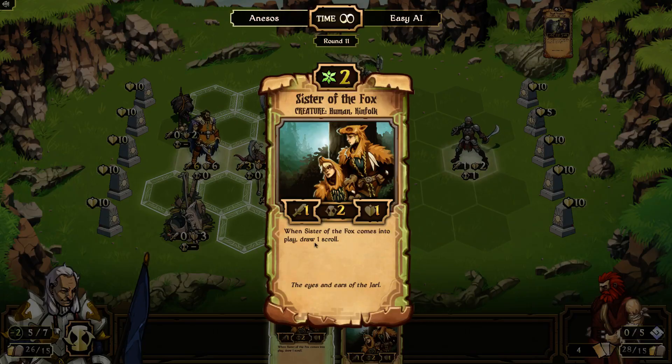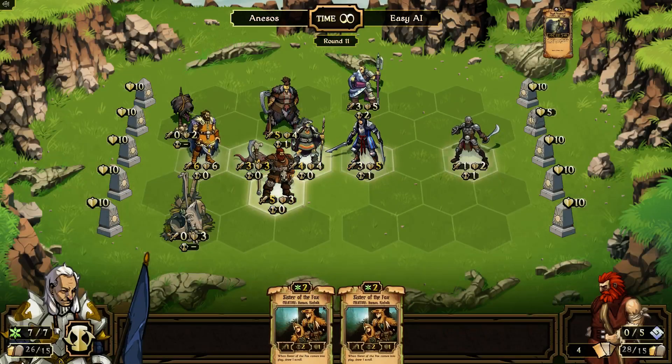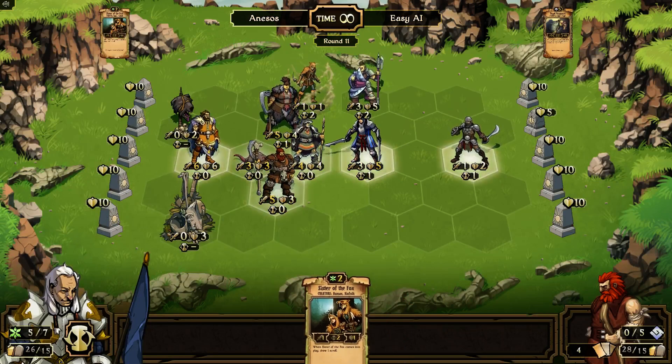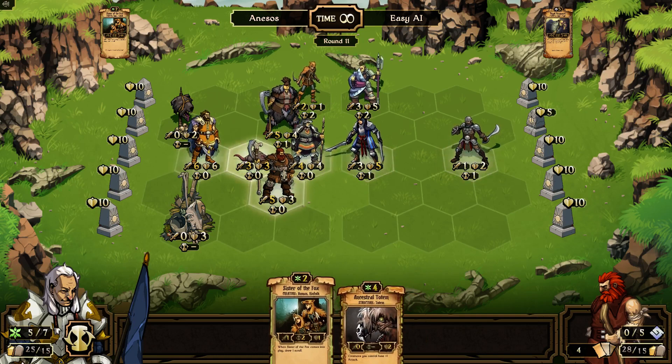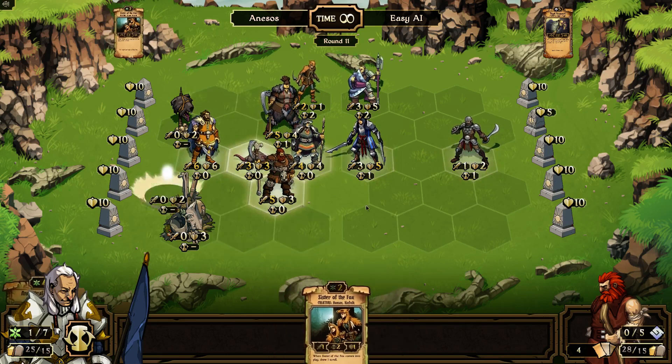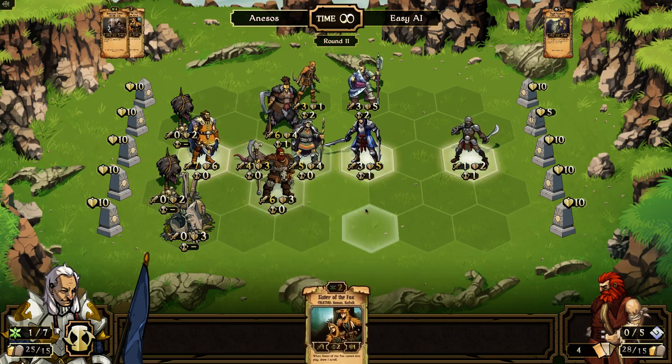Sister of the Fox — I get an extra scroll when I play these. Let me just play them right up here — pop them both right up there, give me a new scroll. Actually, I'm going to put this up — more damage for everybody. More damage!